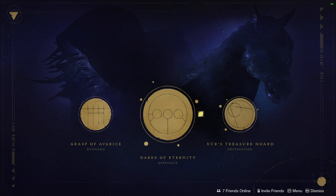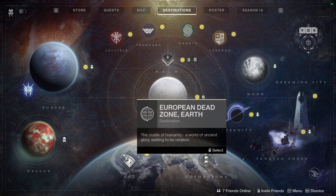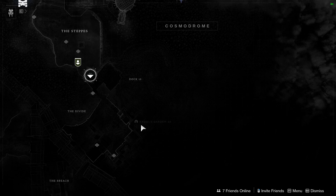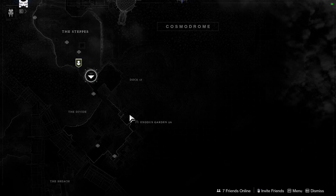After you finish that quest step, you have to kill powerful Fallen in the Cosmodrome. You get one wolf round from killing the boss, and then you have to kill six more. It's not a guaranteed drop, but the best spot is Exodus Garden 2A Lost Sector — there are a lot of orange bar Fallen that spawn there. It drops maybe 50% of the time, so just farm that Lost Sector.